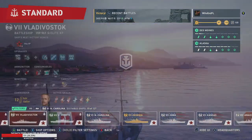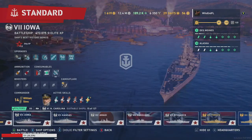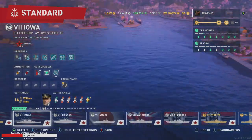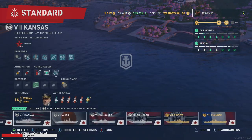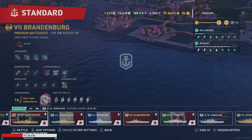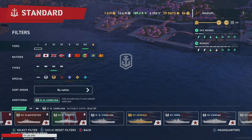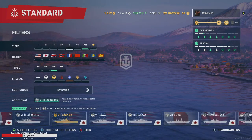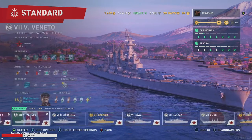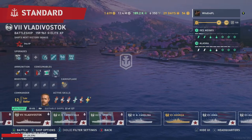That was a tier six match. Now let's do one where we cannot overmatch. I need to pick a tier seven ship — the North Carolina is showing up in my tier seven list, which is odd. I'll figure out a ship that lets me demonstrate what to do when you don't have overmatching available.